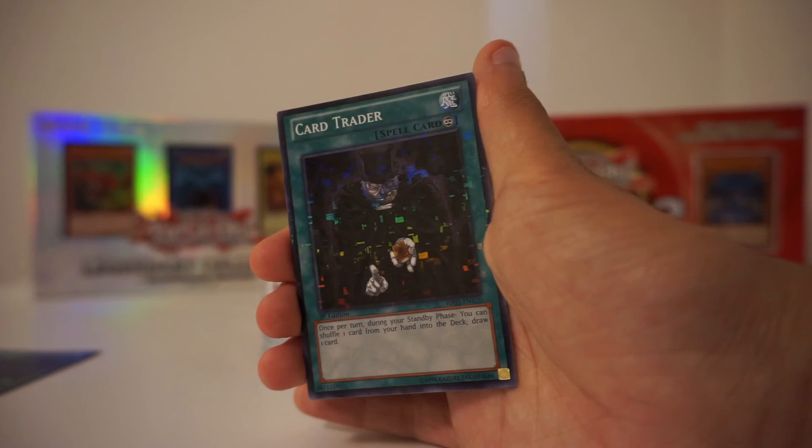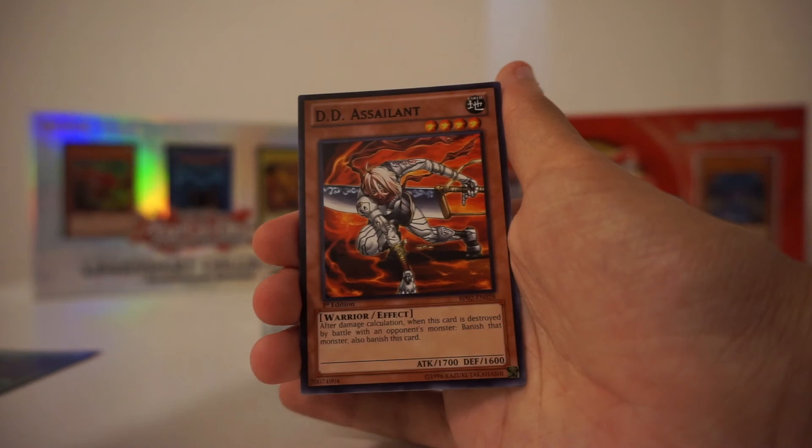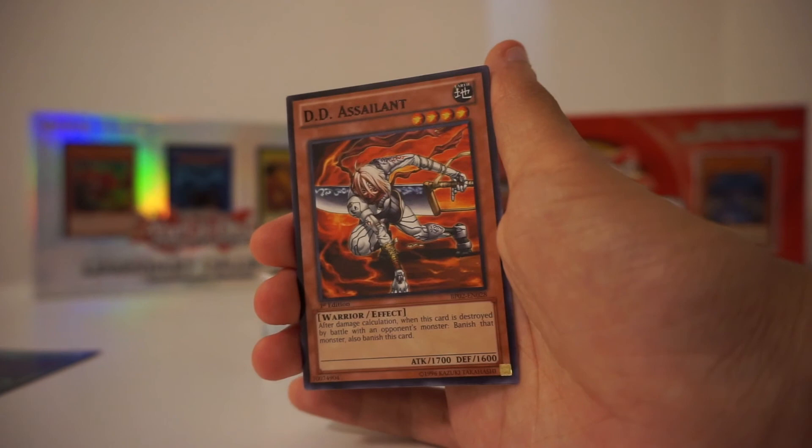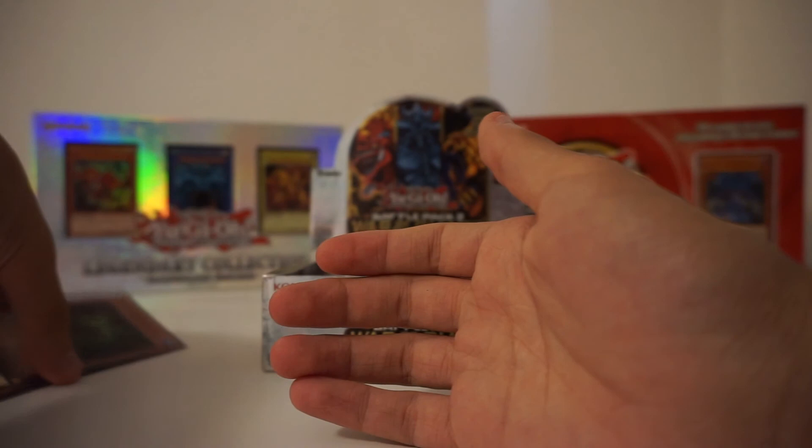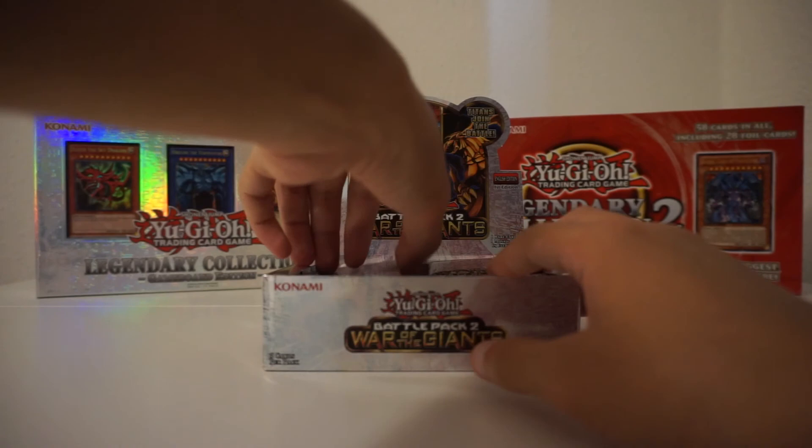DD Assailant — who has the DD deck? No one. It's almost like a glitch effect. Zuba Knight, Sinister Serpent. Very cool — so we get one Mosaic every pack. The minimum you'd have to open is 200 plus packs in order to get all the Mosaic Rares if you got lucky. That's the minimum — so you'd have to open multiple booster boxes if you're crazy enough.